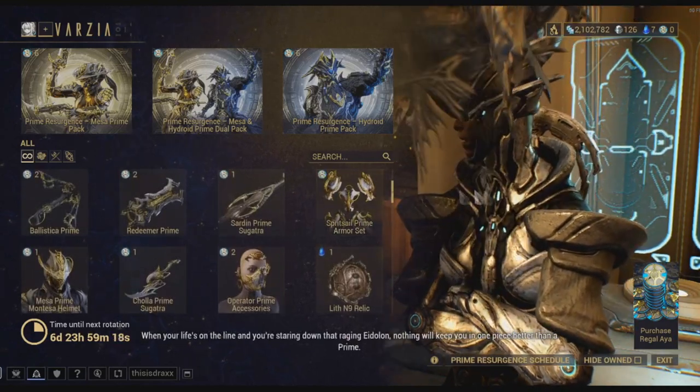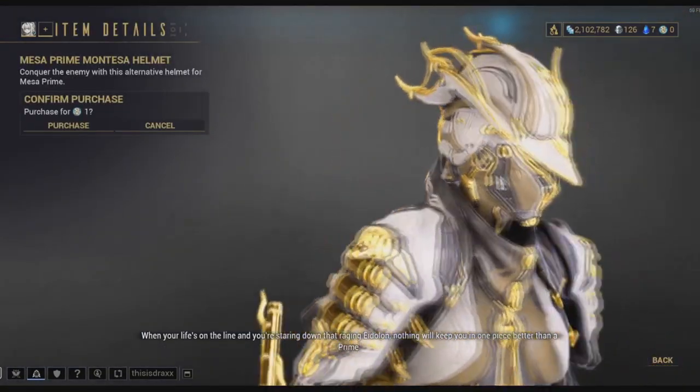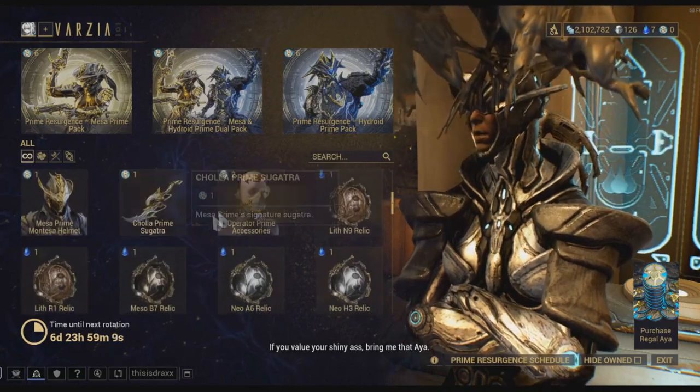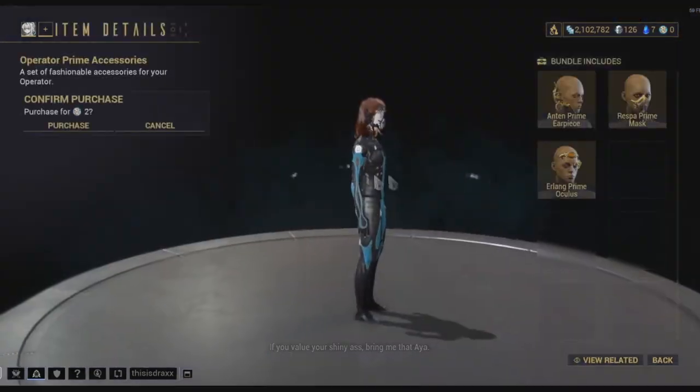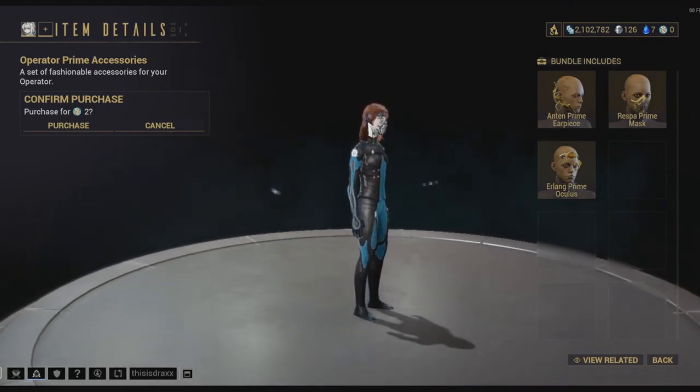We got all these items. The Mesa Prime Helmet — let's check that out. That's actually a really nice helmet. There are also a lot of Operator items; I find them very strange. I wouldn't get those.